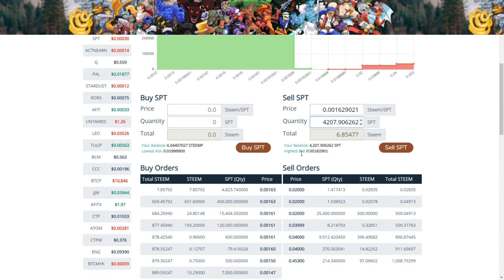So I put in the highest bid number right here for price. That way, it should go through, and the quantity I have that I want to sell, and then it tells me what I'm going to get. So for 4,207 SPT, I will get 6.85 steam.